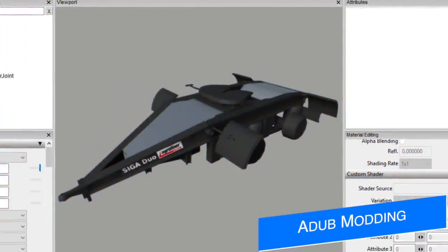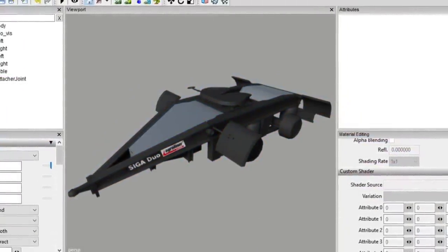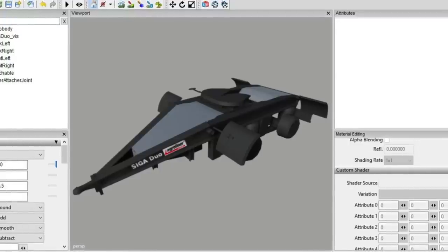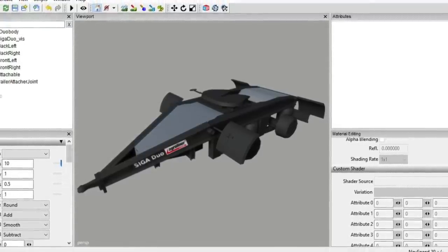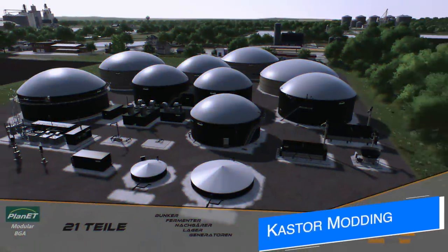Ada Modding is back with a new project in the early stages: the Agri Liner Saiga Duo. This is a double axle dolly used for whatever you need a dolly for. It doesn't have any specific information yet, but more details should be coming soon.